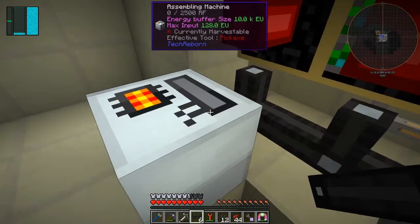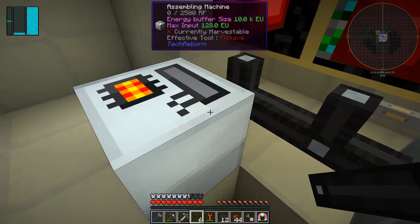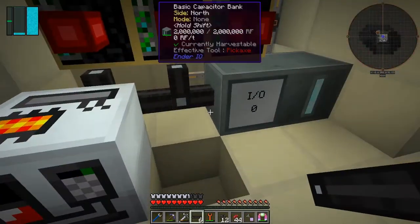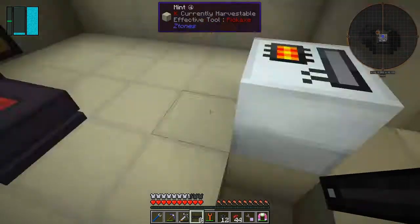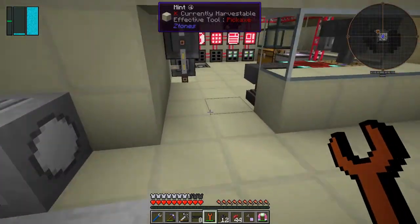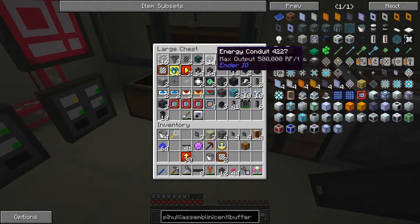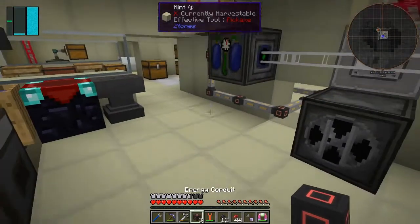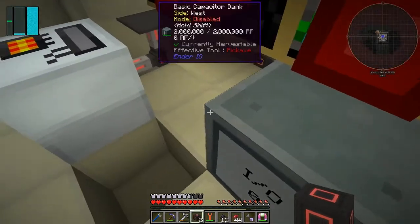Still not connecting. Interesting — it says RF here but actually needs EU, and it does have an interface. Let's see if we can connect this with conduit. If it's conduit I can do it that way, though I prefer ordinary conduit. Let me check — yes, we've got enough conduit. Oh, that's connecting this time — great! So now it's connecting and should have power.